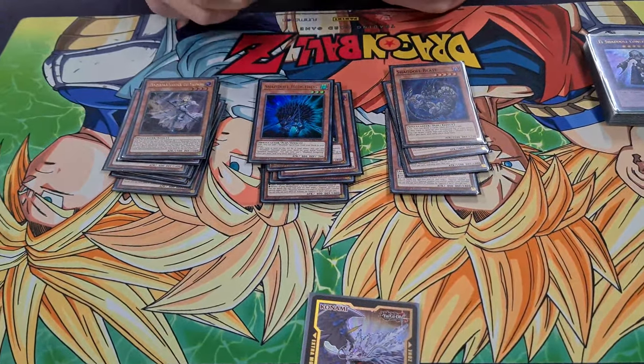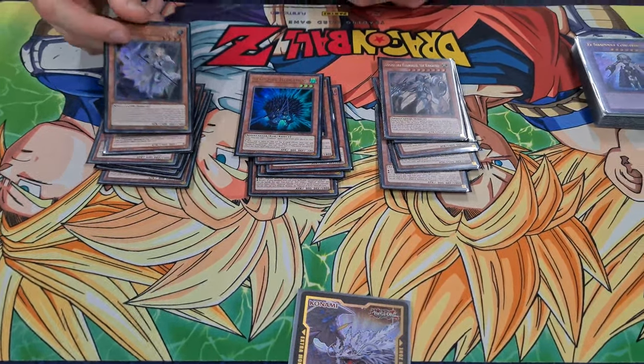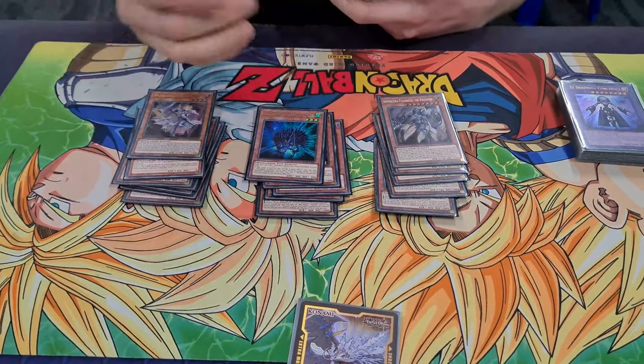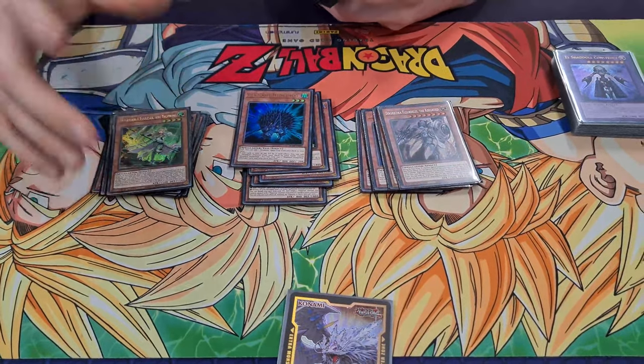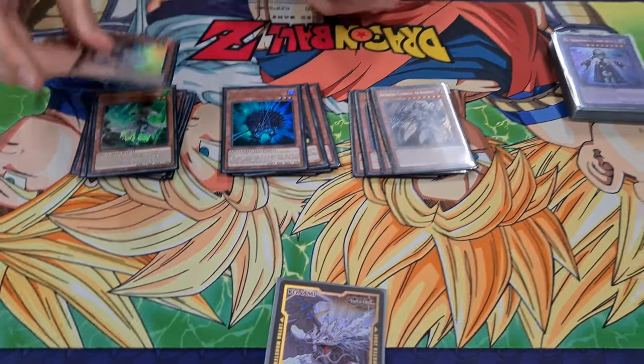For our Dogmatikas, we literally just play 2. Ecclesia, just because Ecclesia is really good — it's also an extender if you need it, and it's Light. Same with Fleur. Fleur outs Dragoon, which this deck kind of has an issue with. But that's it — we just use the Dogmatikas because Nadir is such a broken card.